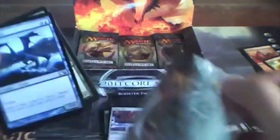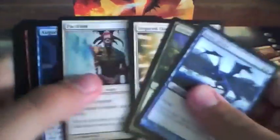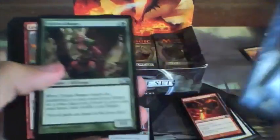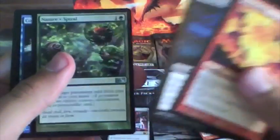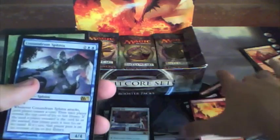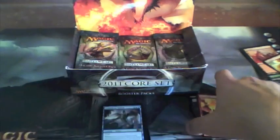Alright, Azure Drake, Yavimaya Wurm, Inspired Charge, Pacifism, Augury Owl, Sylvan Ranger, Lava Axe, Stabbing Pain, Fog, Merfolk Spy. Uncommons: Pyroclasm, Howling Banshee, Nature's Spiral, and a Conundrum Sphinx as our rare. I already got a couple of those, but oh well.